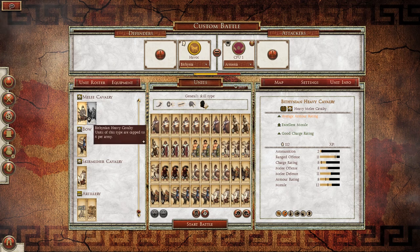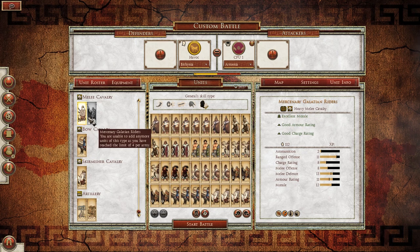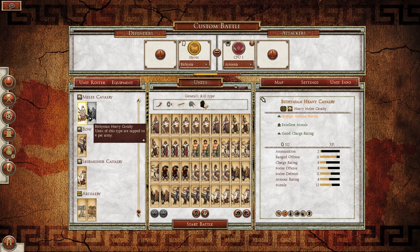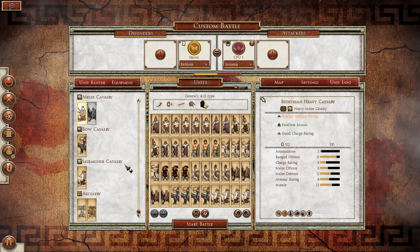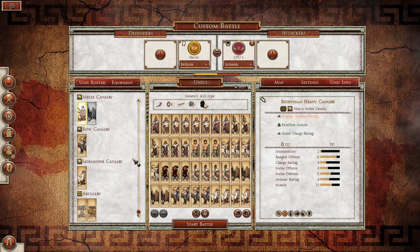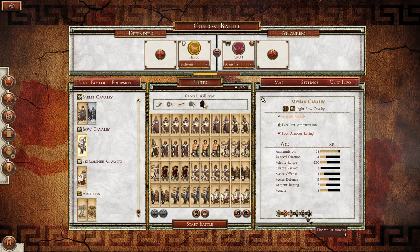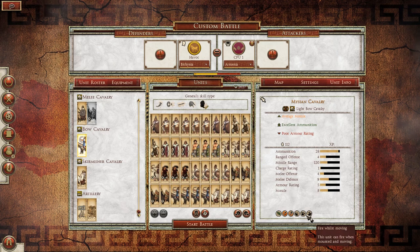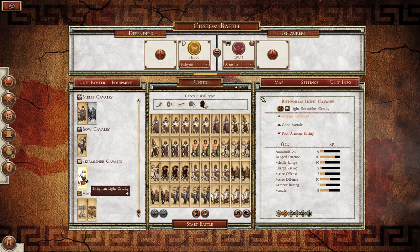On to the cav. We have two sets of cav within the melee department. We have Bithynian Heavy Cavalry, which are very good units, but their mercenary counterparts — the Mercenary Galatian Riders — do have better armor rating and better melee defense. Both of these are capped at 4 per army, so you're definitely not going to be able to field a whole lot of melee cav in a Bithynian army. They also have Mycenaean cav for their bow cavalry — these guys are actually pretty good. The best features I like about both the bow and the Skirmisher Cav is their ability to fire while moving and have Parthian shot, meaning they fire all around and not just in front. Not only can they fire while moving, they can fire at whatever angle they need.